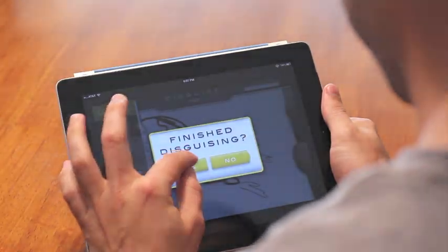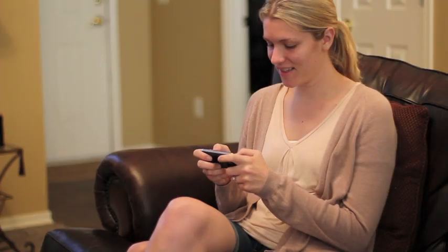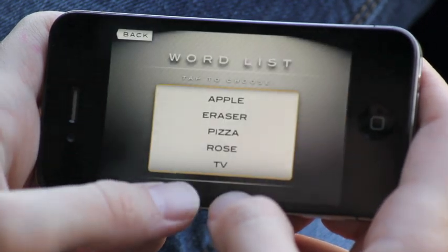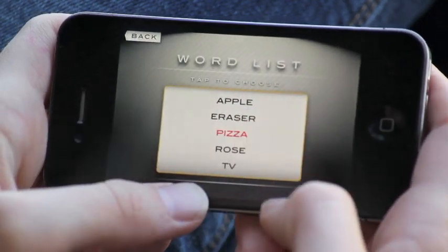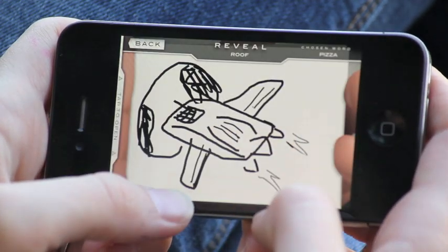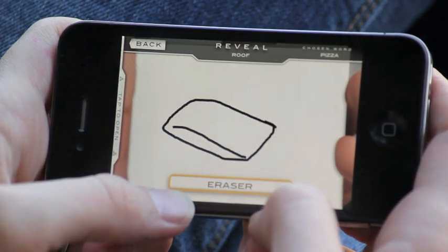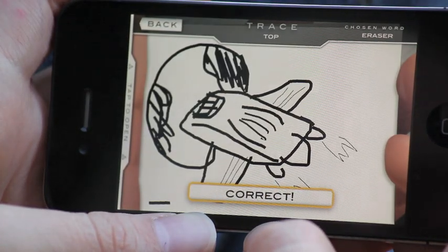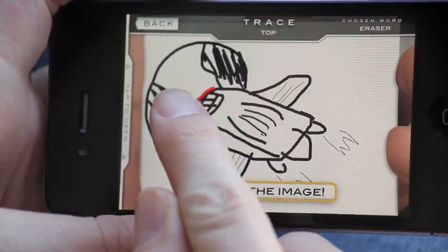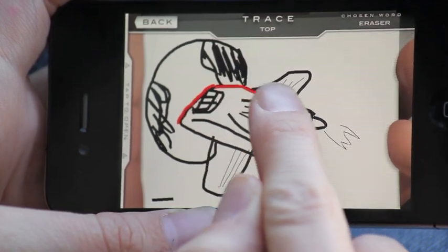When they're finished, you have to choose which image you think they've hidden from you from a list of five possible images. Choose incorrectly and they earn points. Choose correctly and you earn the points and a chance to trace the original image for bonus points. The player with the most points after all the rounds have been played wins.